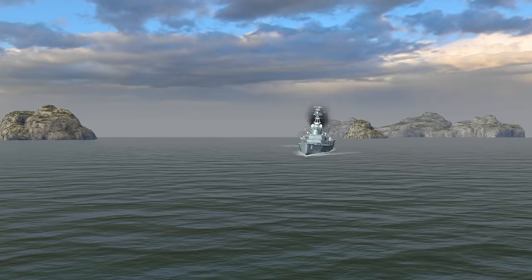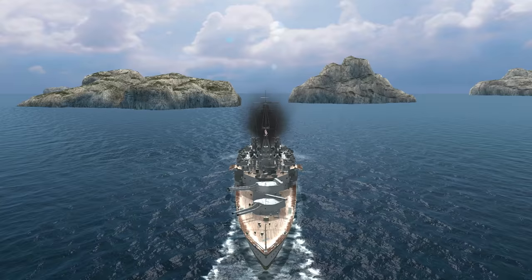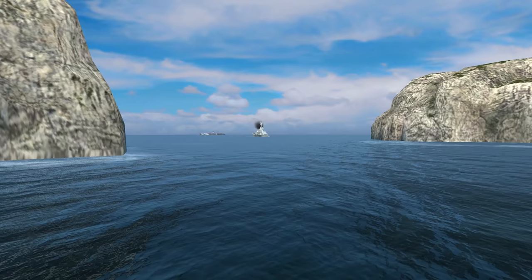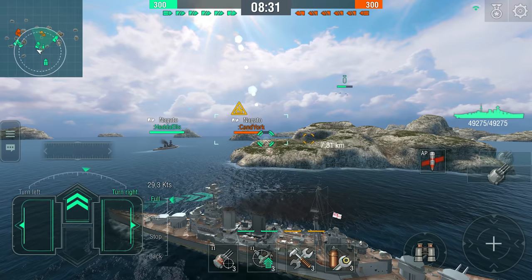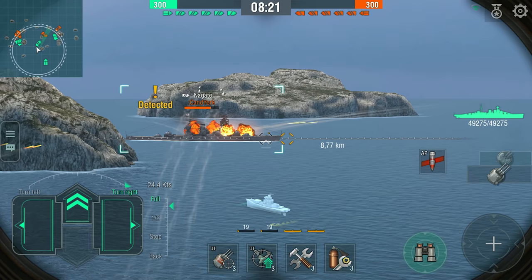All things considered, the natural question is: how can you best use Hood to your advantage? Narrow straits between islands are not the best place to play this battleship. Even though she boasts a good rudder shift time, her hull is too long, which means a big turning circle and average maneuverability. The open sea is the habitat of big fish, and here the Hood can leverage her fortunate combination of high speed and strong artillery.